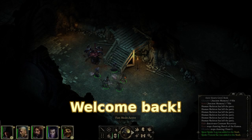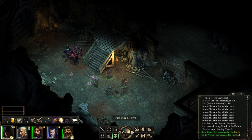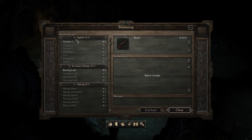Greetings and welcome back one and all to Pillars of Eternity, where we have just slain a Spider Queen and gotten Glyndur some bloody amazing loot. We also enchanted his weapons as well. Come to think of it, I probably should check out enchanting this, but I think I've just used up a lot of his stuff on that.